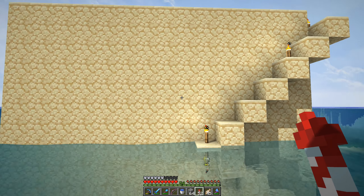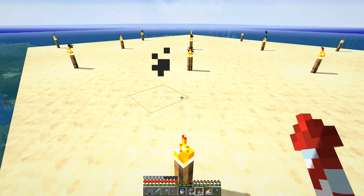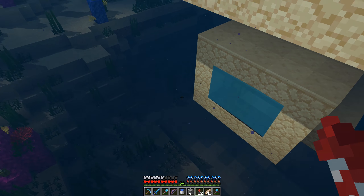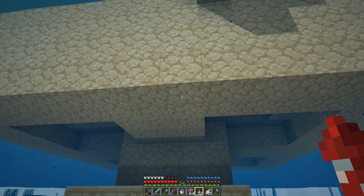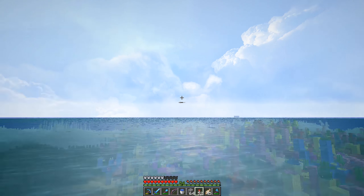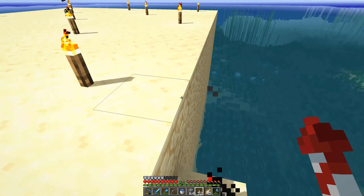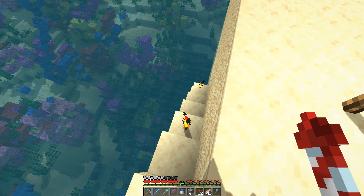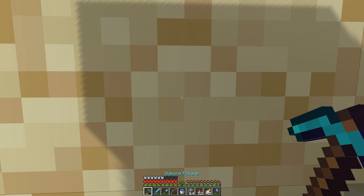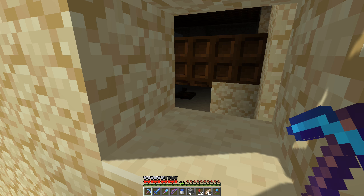Down here everything is pretty much the same, we're still getting gunpowder. But up top you may notice it's a little bit taller - I went ahead and added another layer of spawner. The cat was a pain but I just went back to that village I went to last time and found another cat and brought it back.